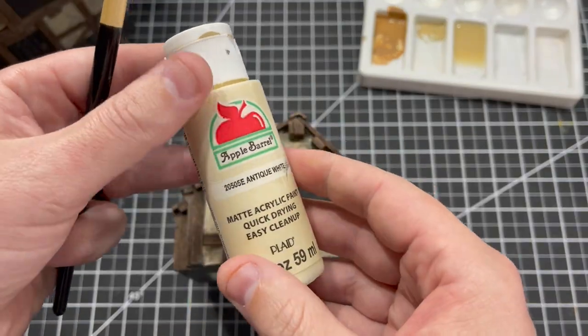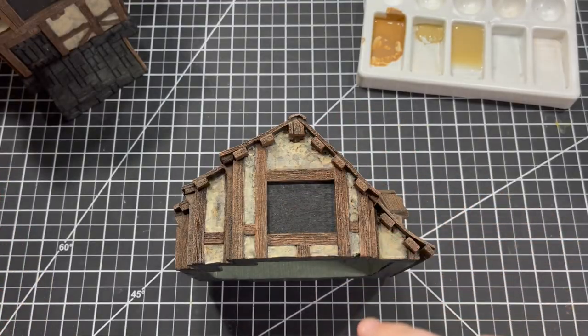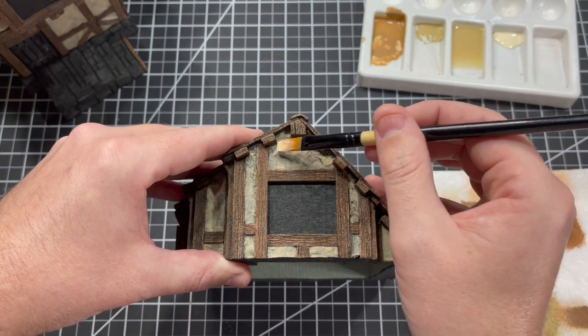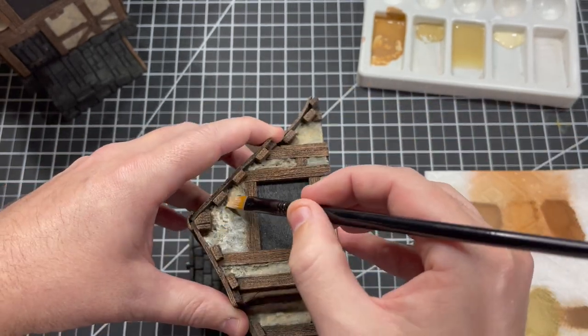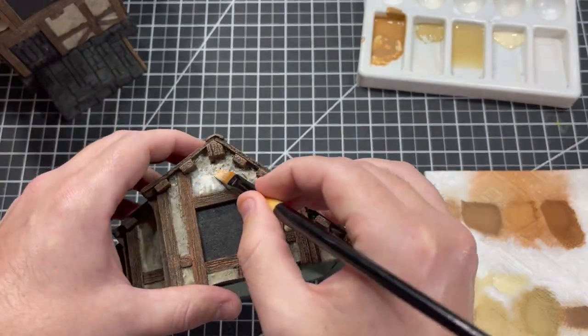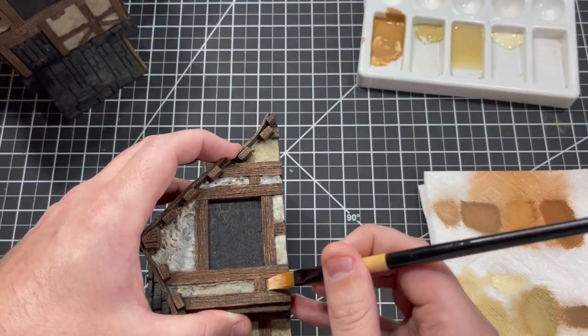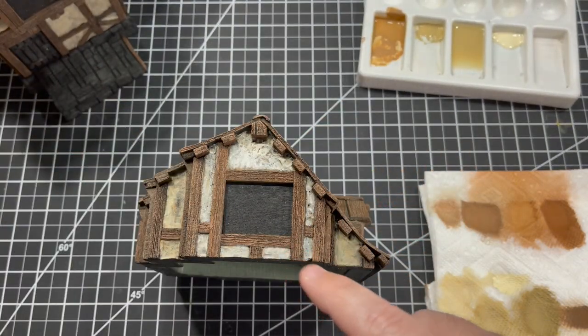The last step for stucco is using Antique White by Apple Barrel. We're going to go over the surface just getting the highest highlights. Get the Antique White on the brush and try to hit just the highest spots. Once that's done, knock it out on the rest of the piece.